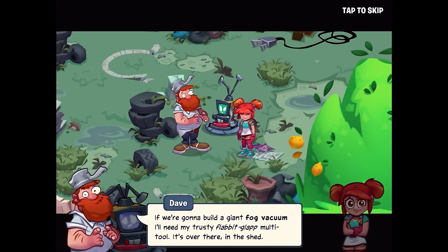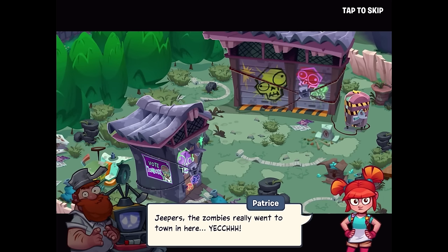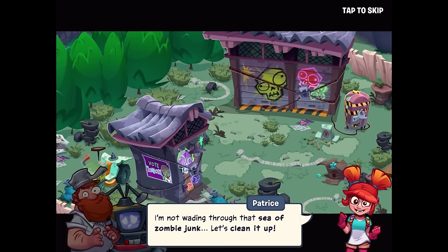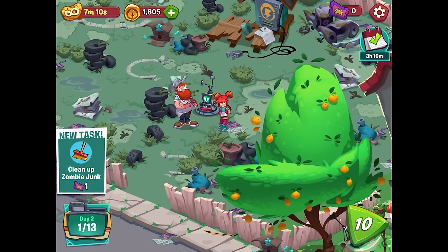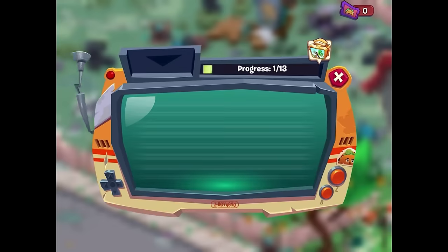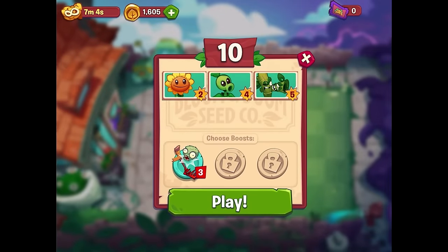Mo reports all systems operational, although he may not be as fog-resistant as calculated. To build a giant fog vacuum, Crazy Dave needs his trusty Flabbit Glap multi-tool — it's in the shed. The zombies really went to town in there. Dave doesn't want to wade through that sea of zombie junk, so the new task is to clean it up.